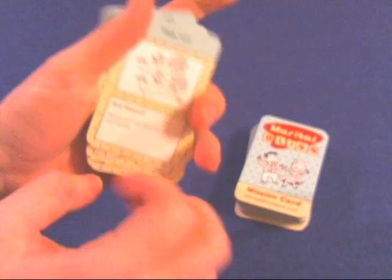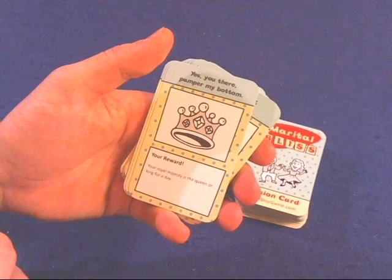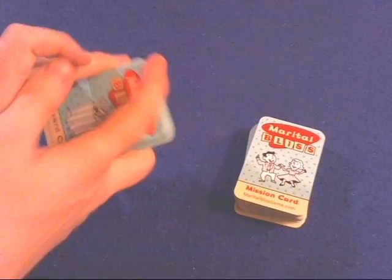Over here you have the reward cards, and there are tons of different rewards. Some are romantic, some are date-related, some are for pampering yourself. For example: repeat your very first date with your spouse, go to the theater, see a show together, your royal majesty is king or queen for a day, or rent a nice hotel room or pick out a bed and breakfast for the weekend.